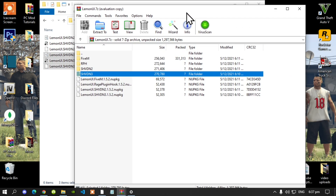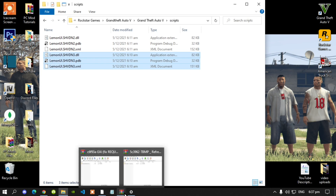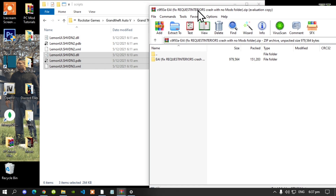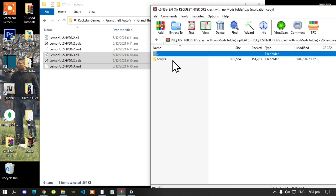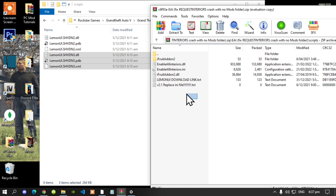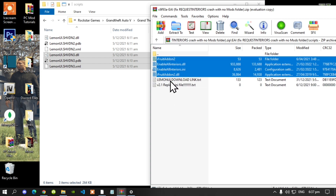Exit out of your LemonUI extract folder. Next, open up your EAI extract folder, navigate into that folder, then into the Scripts subfolder. Open up the relevant folders inside and select all the files except for the text files, then drag them into your Scripts folder.